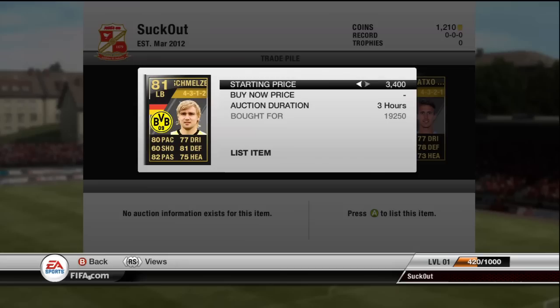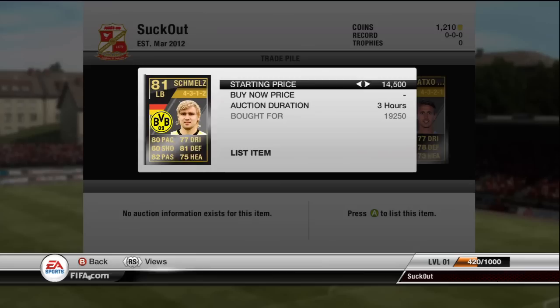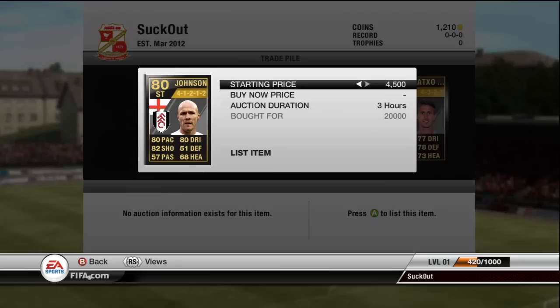Hulkson I got for 250 coins, I'll try and get 750 out of him. Schmelzer, I paid 19,250 - he's possibly the only good left back, I think Panda as well, but this guy's really good. He goes for around about 23k as well, so hopefully he'll sell for that.